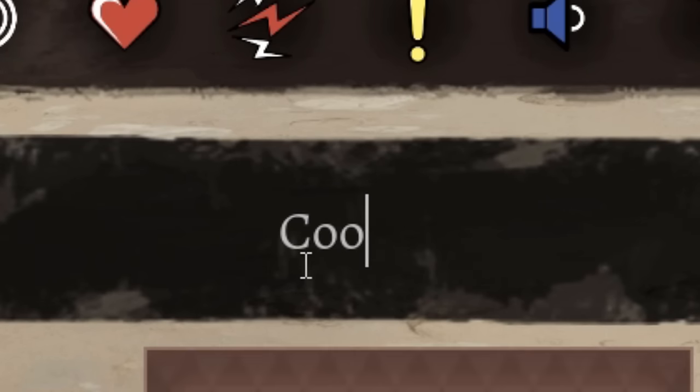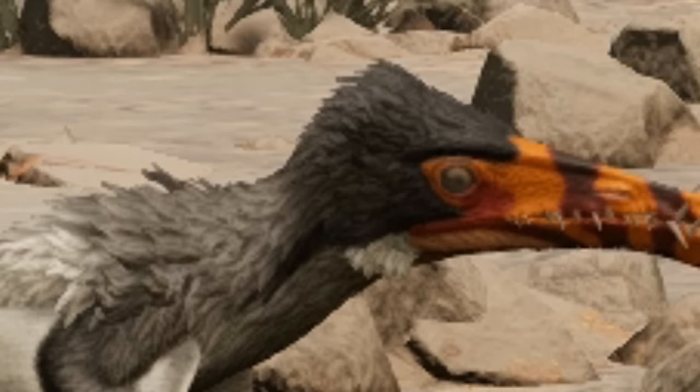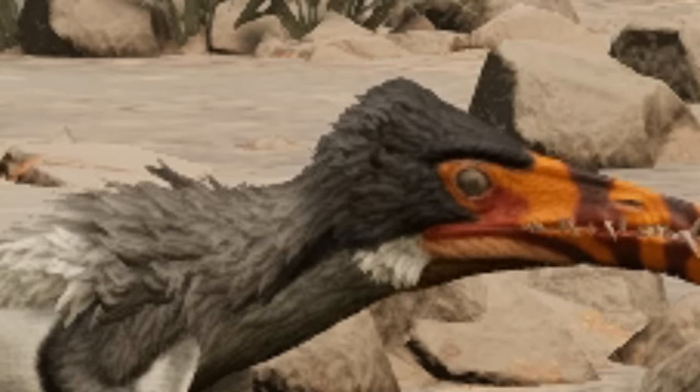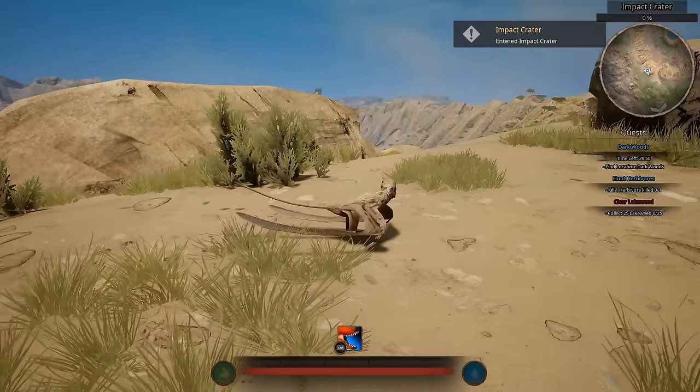And we are going to name him Coomer. Because let's be honest, his hair makes him look like he has a crippling pornography addiction. Here we are — we spawned right at Impact Crater. I will so take that.